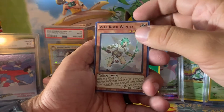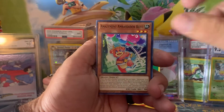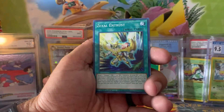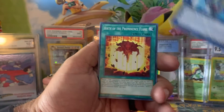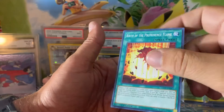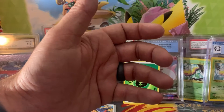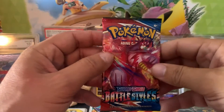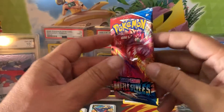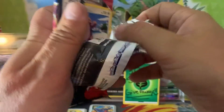Another holographic — that's even worse than the last one I think. I don't know if there's a difference between the white and the black letterings or if they mean anything. I thought those were all commons, which they may be. I did look it up once but didn't really understand it. I just like the artwork — that's the only reason I open Yu-Gi-Oh packs.